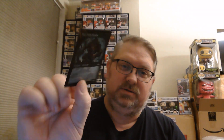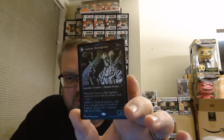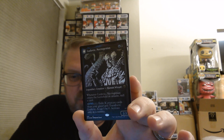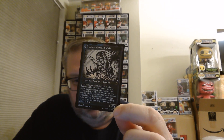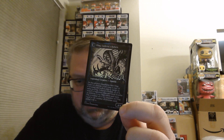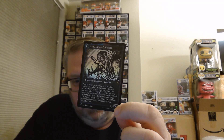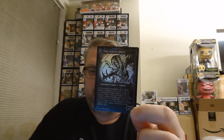A foil Tireless Hauler as well. Our final card is a full art showcase version of Ludovic, Necrogenius — 1 blue, 1 black, 2/3. Whenever Ludovic enters the battlefield or attacks, mill a card. Spend X, 2 black, 2 blue — exile X creature cards from your graveyard and transform Ludovic; X can't be 0, activate only as a sorcery. He becomes Olag, Ludovic's Hubris: a legendary 4/4 blue and black zombie that copies a creature card exiled with it, and gets a +1/+1 counter for each creature card exiled.